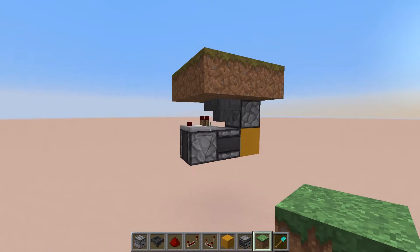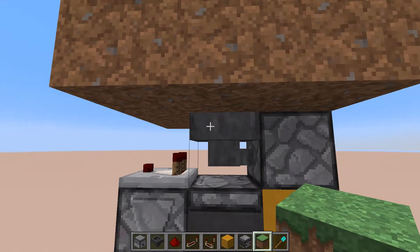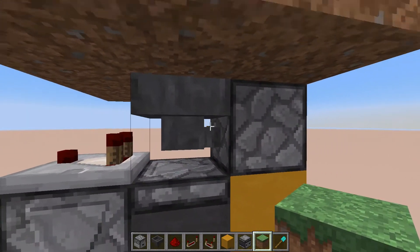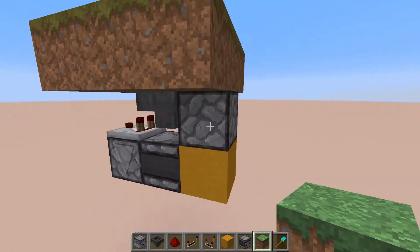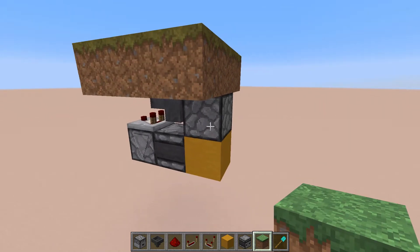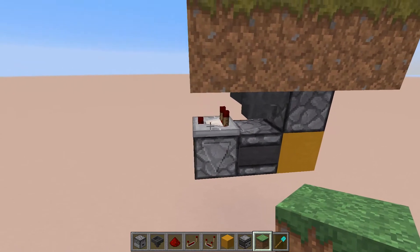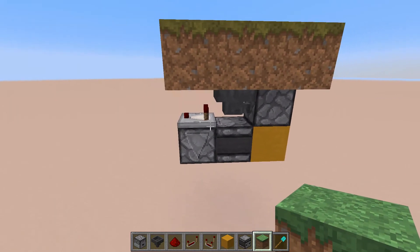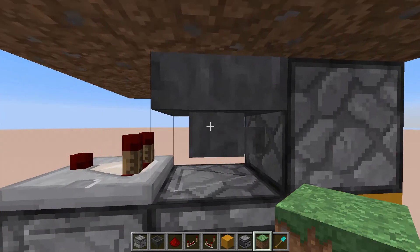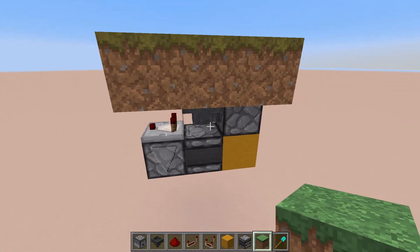Hoppers can pick up items through paths, soul sand and similar. This is what the hopper below the path does, and to get the items back up to you, we shoot it through the ground with a dropper that you can see right here. We activate that dropper with this observer chain, which detects a change in this comparator's output, which is going to change when an item is passing through the hopper and into the dropper, which is going to activate it.